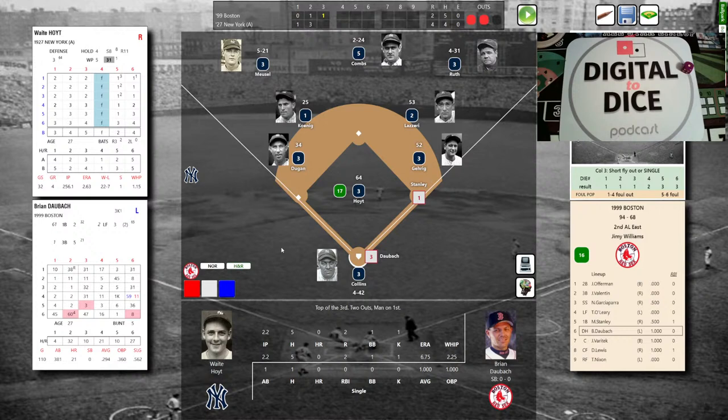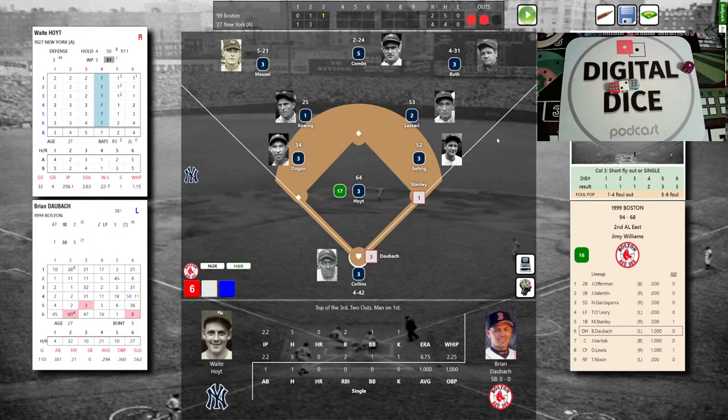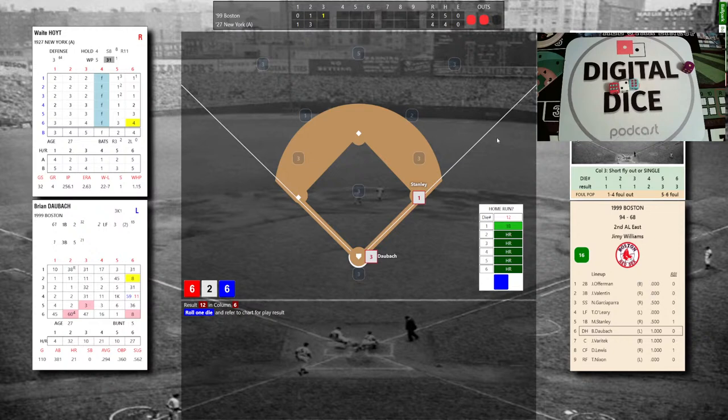Brian Daubach could tie the game now — he singled in his first at-bat, 21 homers in '99. Hoyt takes a deep breath; the pitch to Daubach. He gets the 6 column: 6-2-6, that's a 12 — could be a homer! Roll 2 through 6 for a home run — it's a 6! Brian Daubach has just hit a two-run homer in the Bronx! To right center — bippity boppity boom to the moon! The Red Sox have tied it at 4-4. They come back with a 3-spot in the top of the third. So much for a pitcher's duel here in the Bronx.